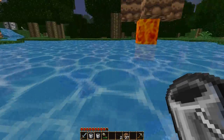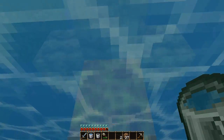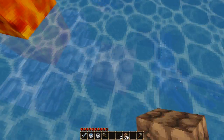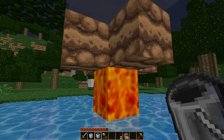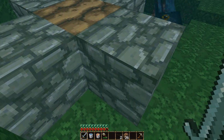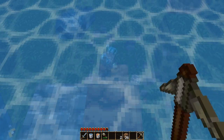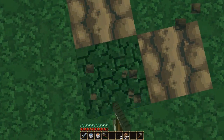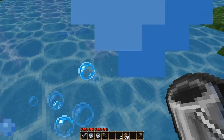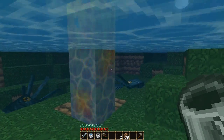You can also do this — rather than having it form cobblestone, you can actually dig a hole in the ground like that. So now when you put the lava, it'll flow into that hole. And since there's no water around the ground that the lava's in, it doesn't form any cobblestone.